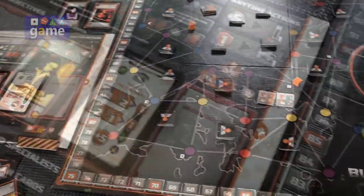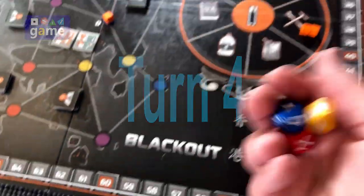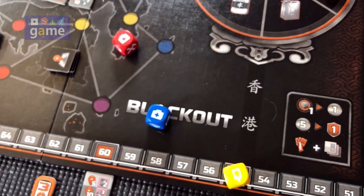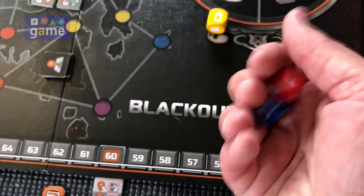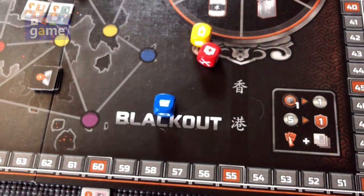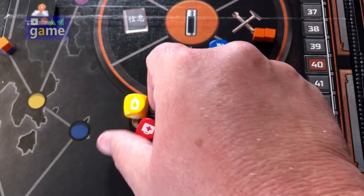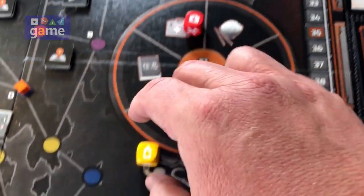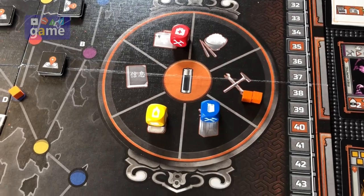On to turn four. We are going to roll the dice — resource dice — and see what we can get. We have a water and duplicate medical, so we re-roll. We get a medical and a fuel. So blue is fuel, red is medical, and yellow is water.